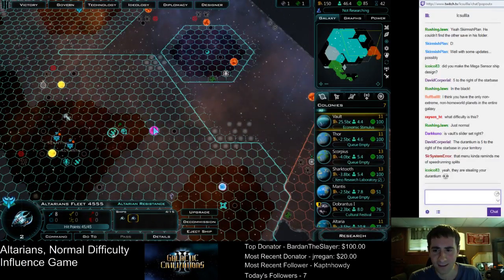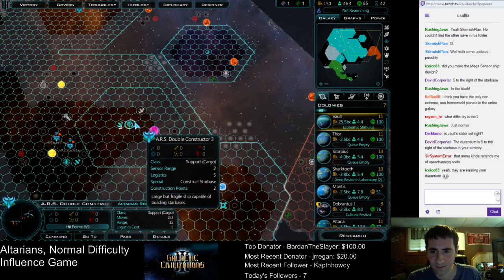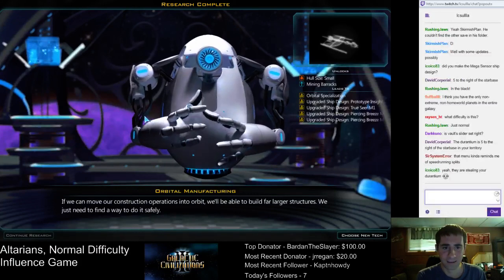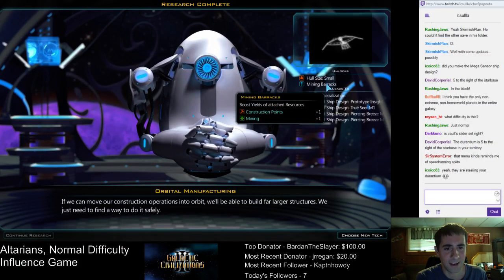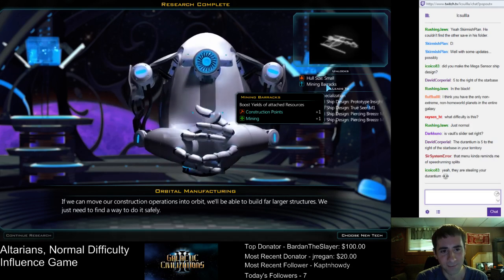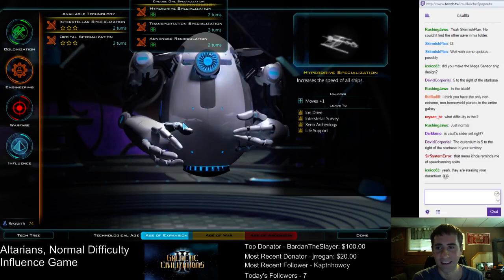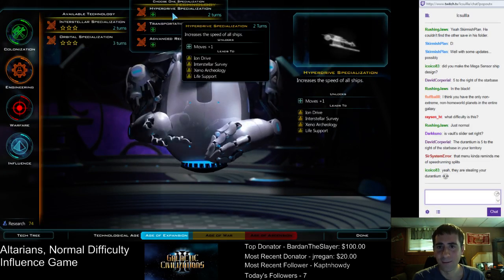We've got two little laser fighters up here. They only have three moves. We're just going to stay back here for the time being. There's orbital manufacturing — now we can do small hull. I didn't even know you could do this: you can build a mining barracks and increase the yield of a resource. So if it's like Durantium, you can build this and get plus two Durantium from it. That's cool — I didn't even know you could do that in this game, but it makes sense.